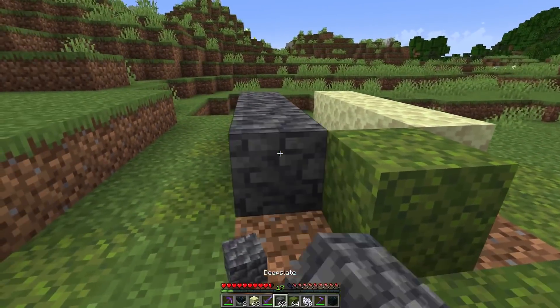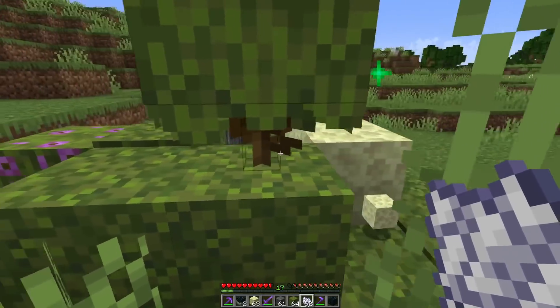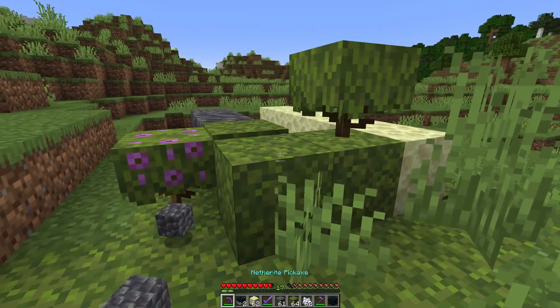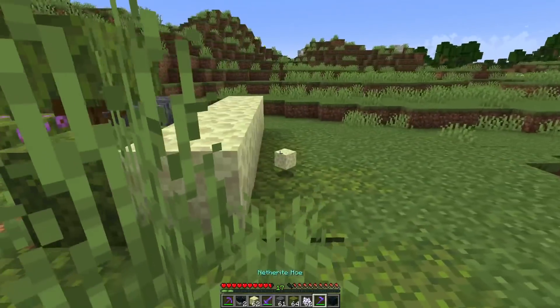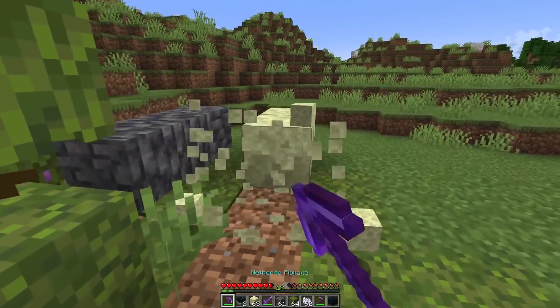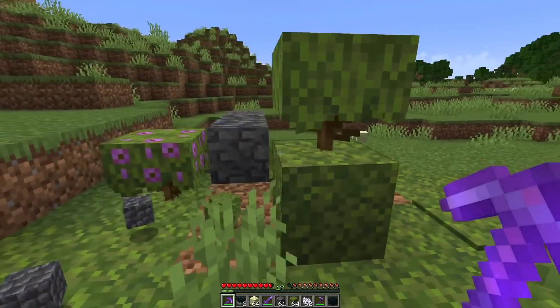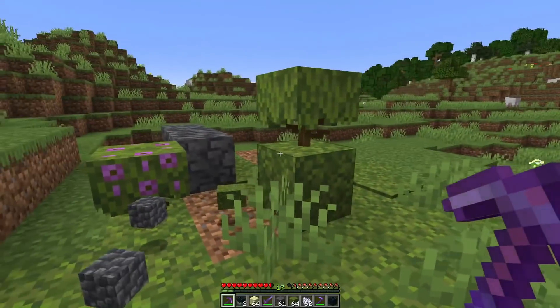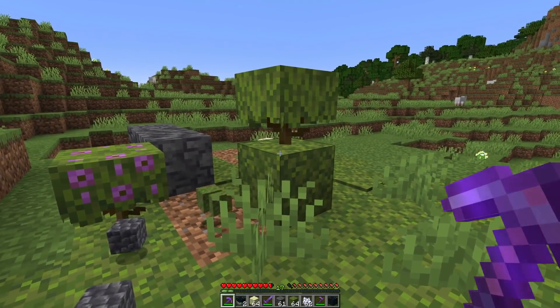In the case of deepslate, you already can use a trick — you can convert it into moss, but this wouldn't work with endstone. You want to convert it into moss because it is also instaminable, but so far there was no way around mining endstone the slow way, unless you would want to use TNT or TNT duping. But with the skulk block, we finally have the potential to maybe speed up the process of mining out a large endstone area.